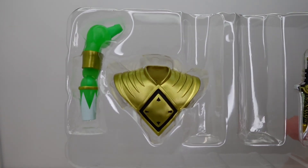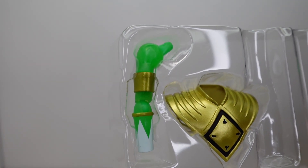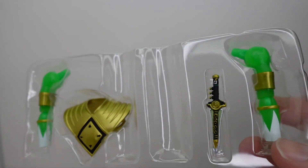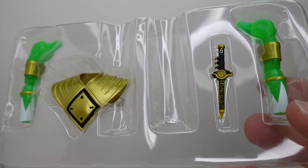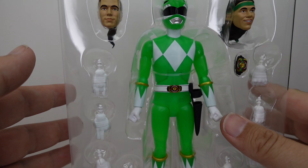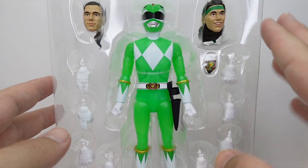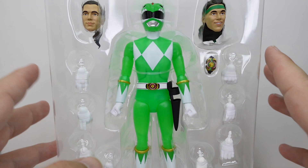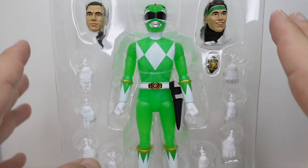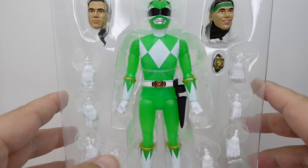What he does come with is, of course, a Dragon Shield, and then he does have these extra armored glow-in-the-dark arms there with the gold bands on each side, and there is, in fact, that Dragon Dagger. So I will be pulling that out in just a minute. As far as the rest of the accessories go, we have two alternate heads, and they definitely did a little better job of painting these — still not great.